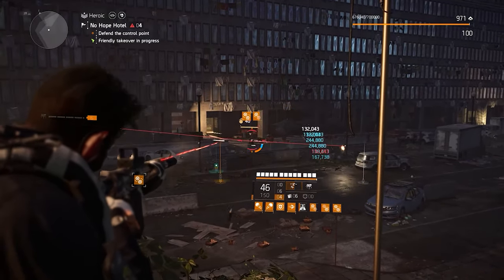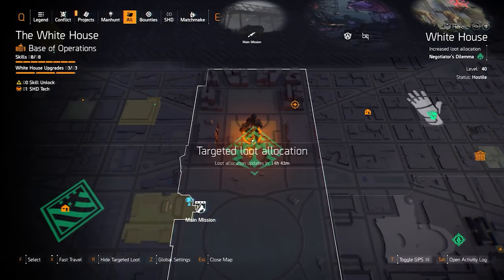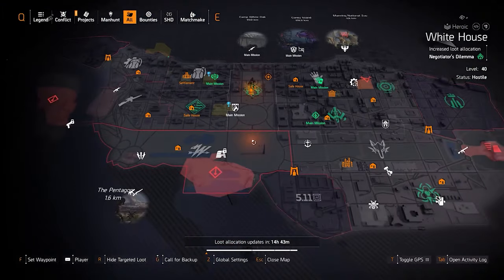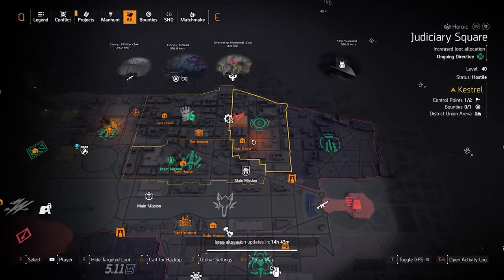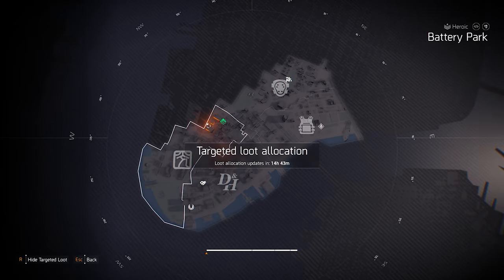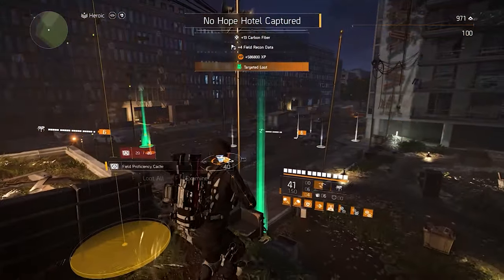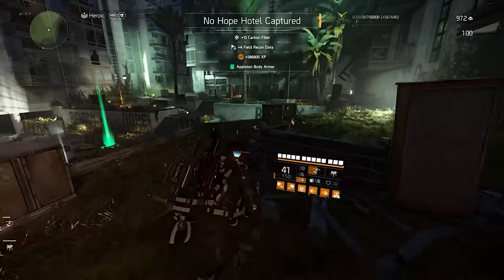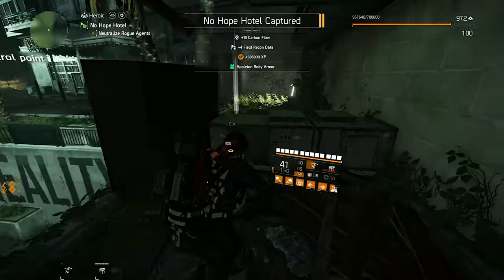Division 2 has a feature called Targeted Loot. If you open your map and press R, you can see what each area and mission has a higher chance to drop. For example, if you're looking for an Assault Rifle, you're better off farming areas or missions that have Assault Rifles as Targeted Loot. That doesn't mean you will only get Assault Rifles — just that you will get more of them there than elsewhere.